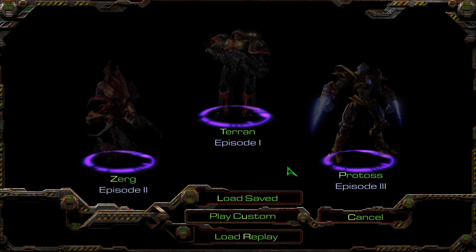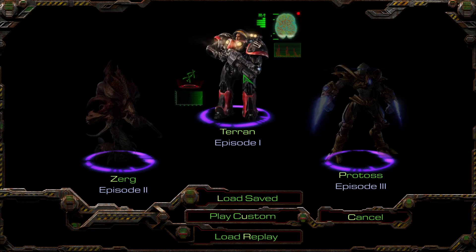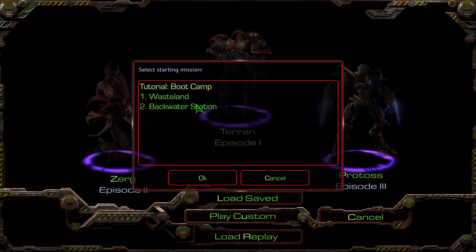Hey guys, welcome back to another video of the Terran campaign from StarCraft 1. We left off with the prologue — basically how to mine and how to create units — and now we'll dive into the second mission of the campaign: Backwater Station.